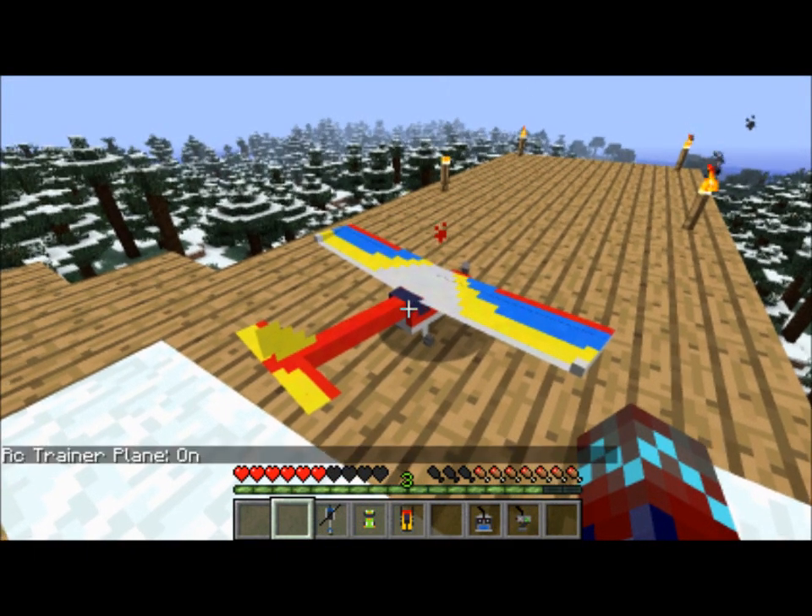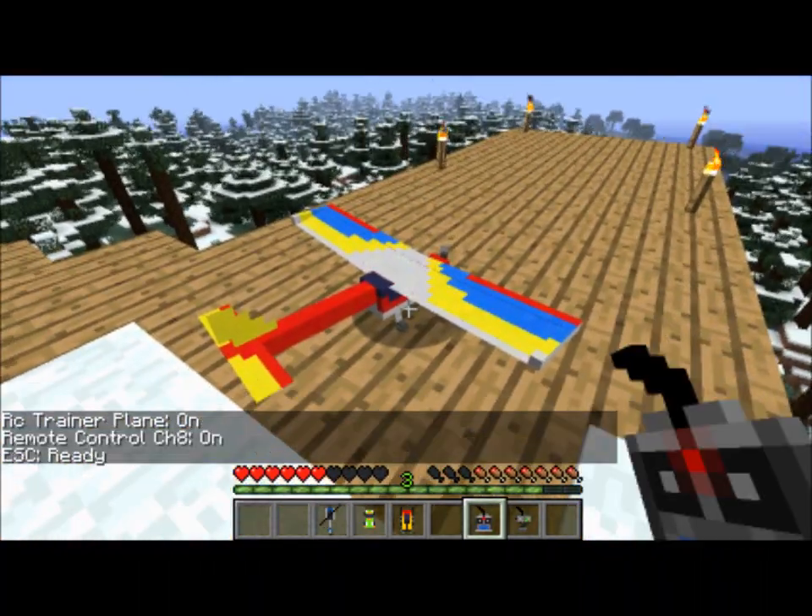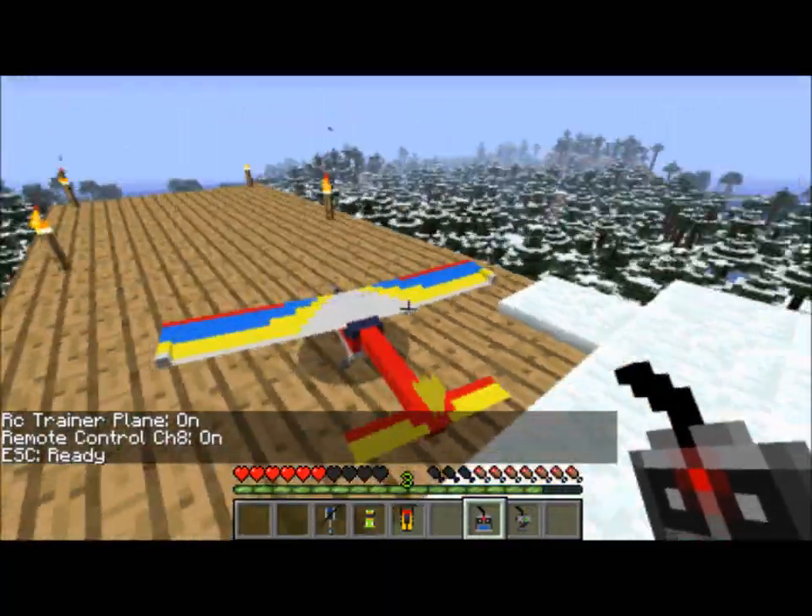To turn it on, you right-click it and it'll turn on. Then you get your controller — the eight-way controller.